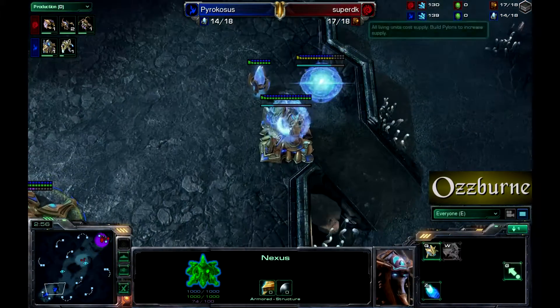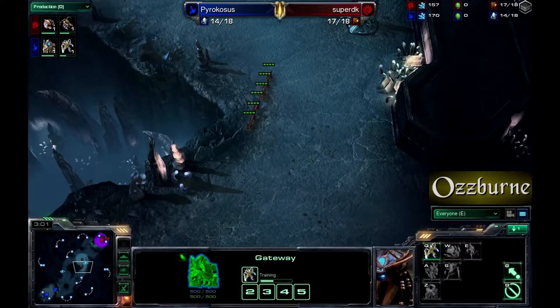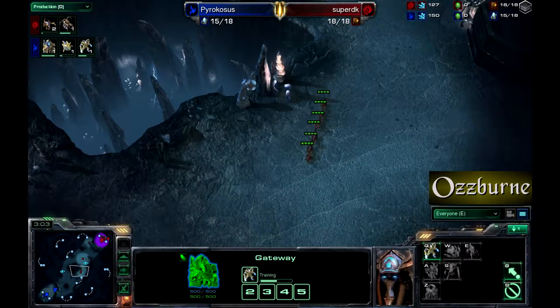There goes the chrono boost, trying to get that zealot out just in time — because here come the Zerglings, six Zerglings running across the field.